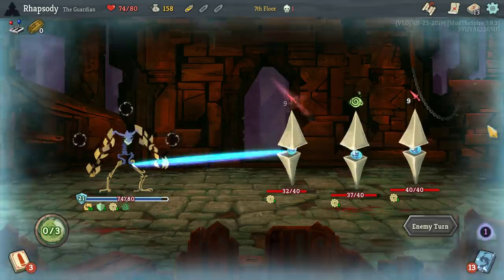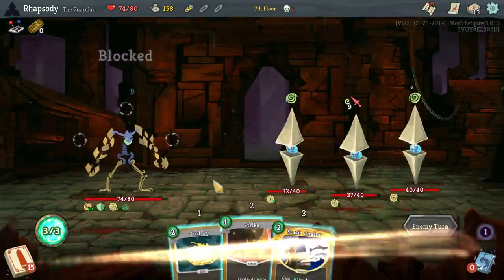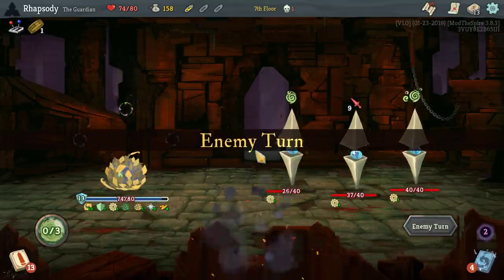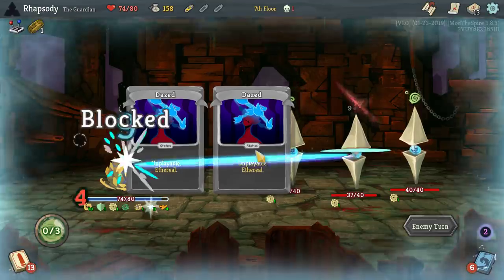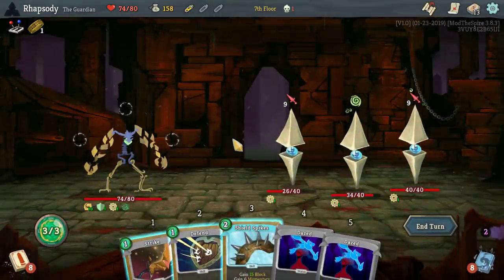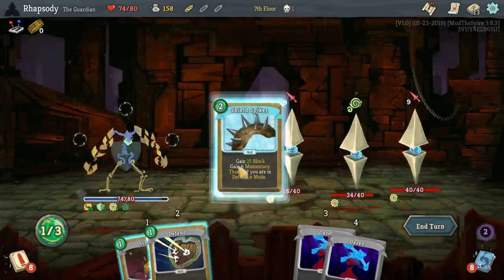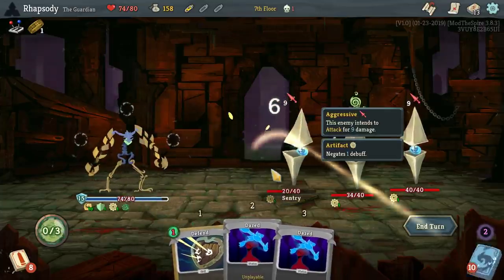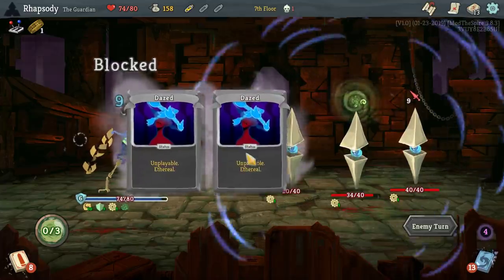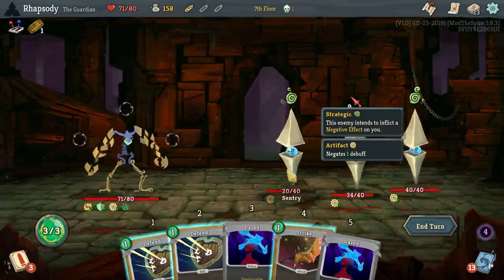So I need more ways in this deck to trigger defensive mode. Currently it's basically just whatever power I get from Ancient Dexterity trigger, Ancient Protection, whichever I pick up from that. That's about it. And Curl Up — and Curl Up is two costs, so it's a little difficult to use that as the primary way to do it.